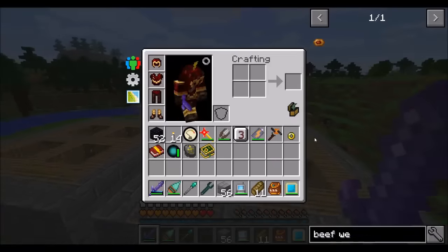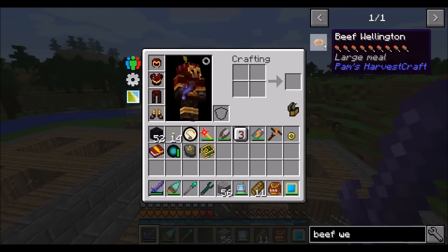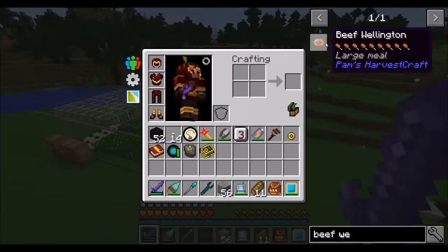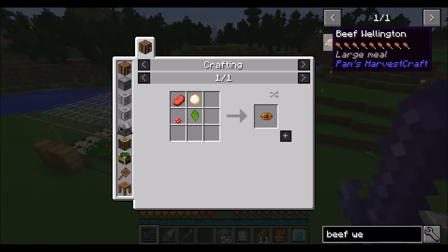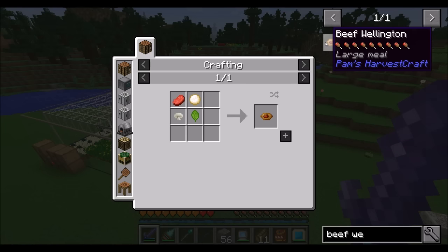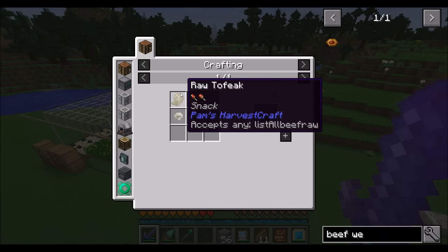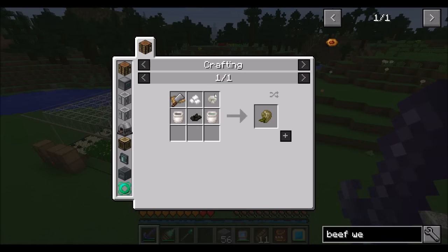With that in mind, I flipped through Pam's Harvest Craft and decided to pick out a good source of food. One of them is Beef Wellington. This is a pretty nice food source because A, it's very easy to automate — there are very few steps involved in making it. And B, look how much food you get out of it. It's a huge amount of resources. To make this, we either need raw beef or raw tofu steak. Tofu steak requires a lot of steps, but if we automate beef, we'd be in much better shape.